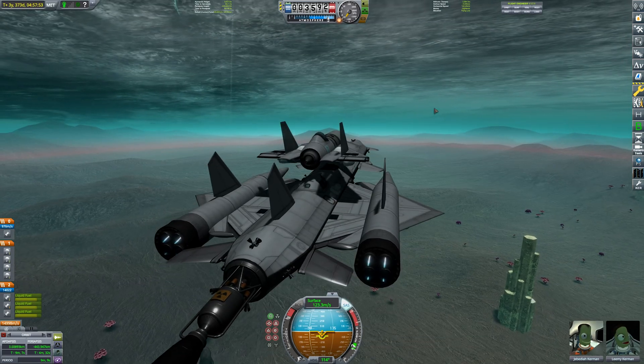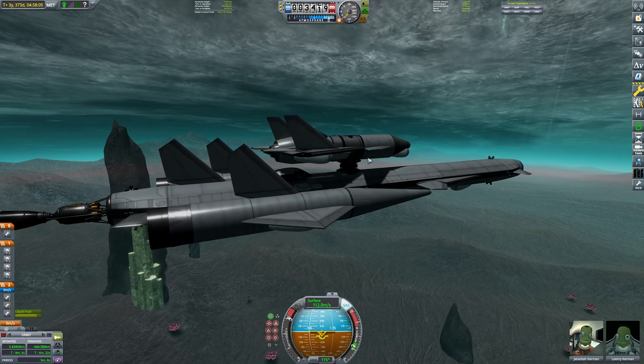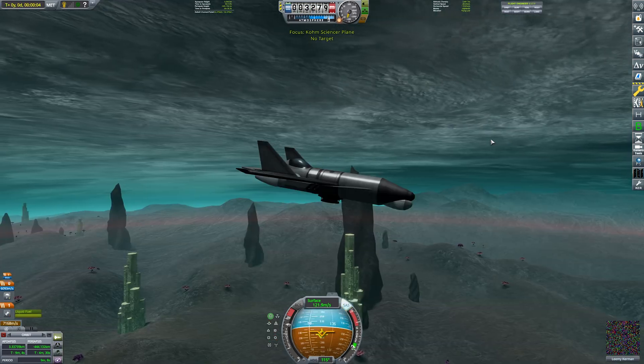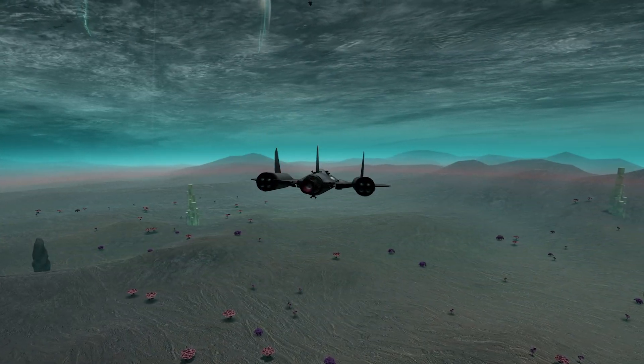I'm now flying level. I need to disable these, spool up this engine, and then — as soon as I need to — go like that. And it's away. Okay, we switch to it, deploy the chutes, throttle down. We have a plane. That's kind of cool.